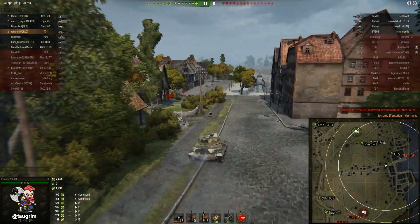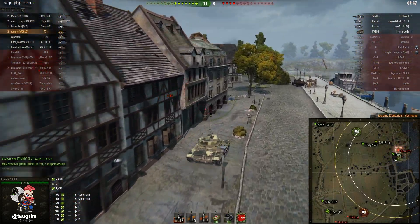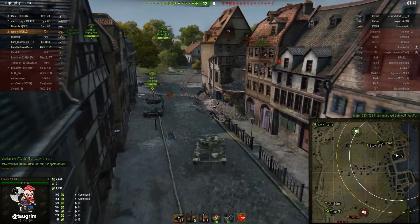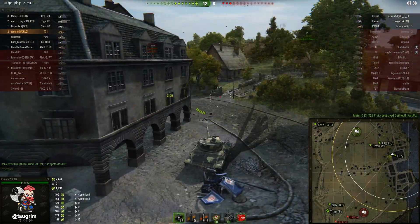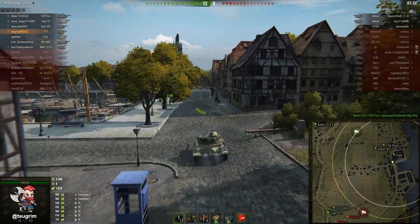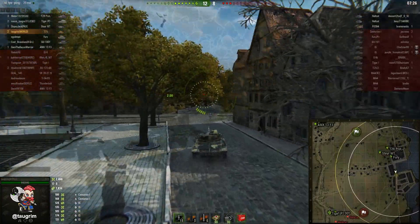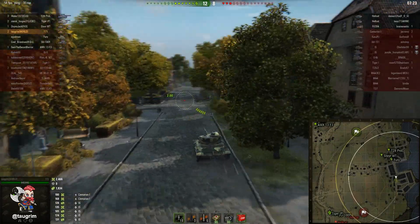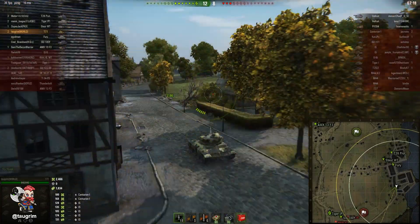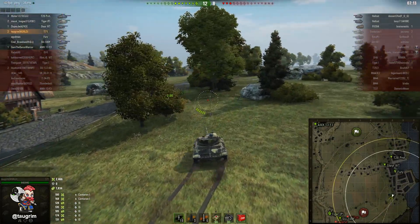Let me talk more about the T-71 — this tank has six shots in its clip and the intra-clip reload is two seconds. So if you have the first-shot advantage because you're camo sniping, from the time you fire your first shell it's going to take about ten seconds to unload the other five shells. You're basically looking at a ten-second window if you want to try to unload your full clip. If enemies are pre-aiming toward you, they can shoot at you before you're done emptying your clip, so it's really important not to be too predictable in where you're poking out and exposing yourself.